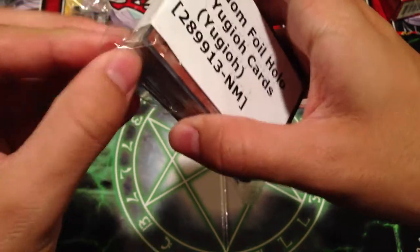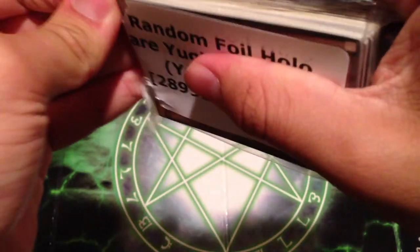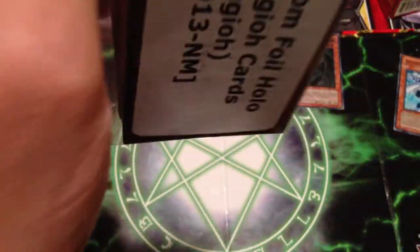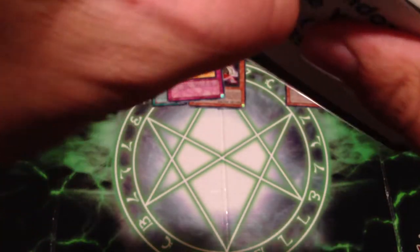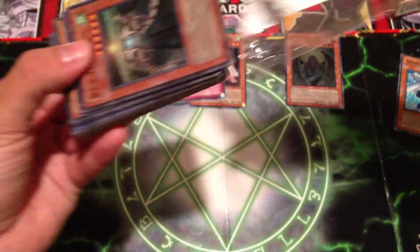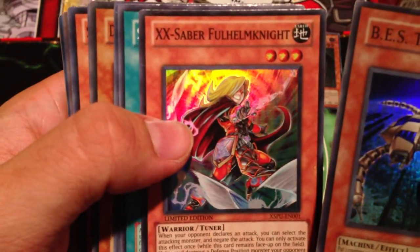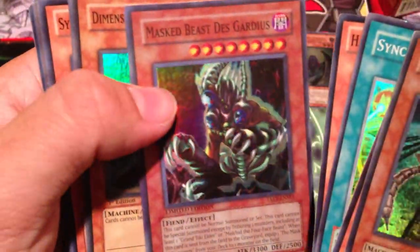Now for the 50 random foils. All right, there we go. We have B.S. Tetran, XX Saber, Full Hem Knight, Synchro Control, Hand of the Six Samurai, Masked Beast, Desk Guardias — that's actually really cool.